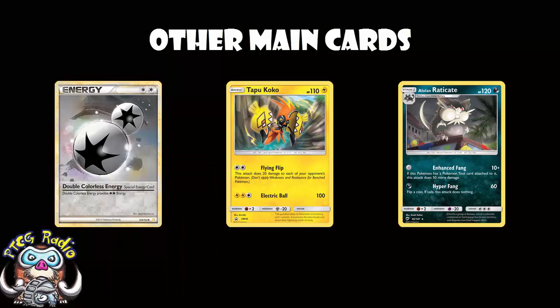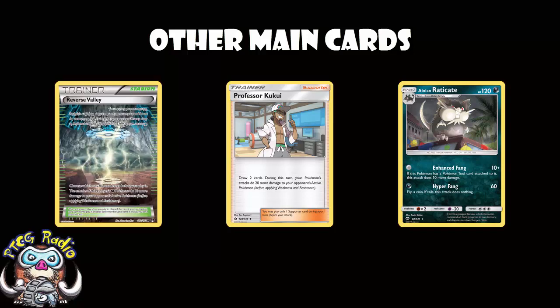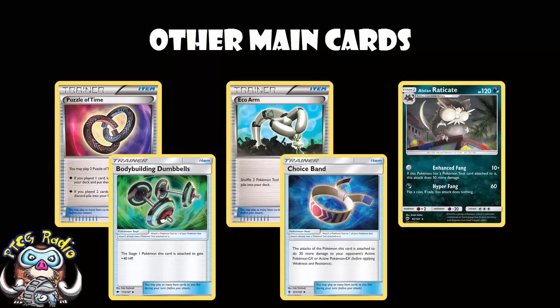Speaking of doing a little bit of extra damage, might I suggest Professor Kukui? You do an extra 20 damage and draw two cards. As we've seen, you're doing 60 damage — 90 against a GX with Choice Band — that's not bad, but you're really not hitting all that much. There are going to be times you want to be doing more damage, and that is where Professor Kukui comes in. Reverse Valley can help you do an extra 10 damage as well. You may also wish to run Eco Arm and/or Puzzle of Time — do remember that Eco Arm is about to rotate out — to get your tools back, because four Bodybuilding Dumbbells or four Choice Band might not be enough in some games.